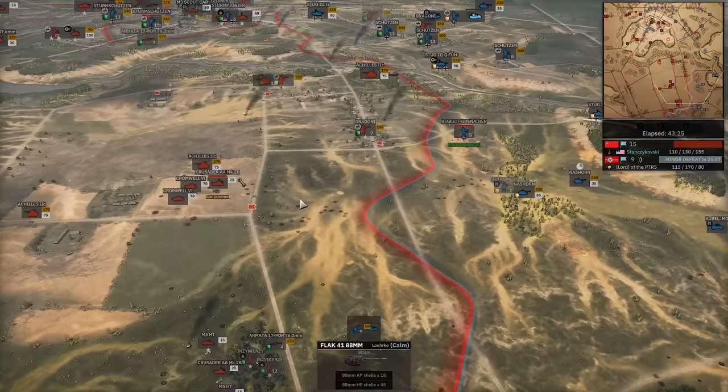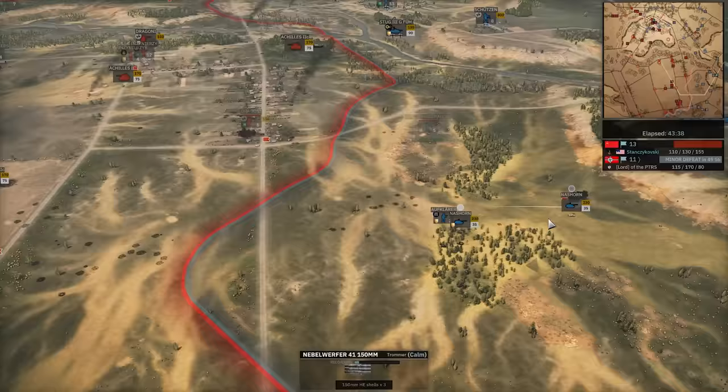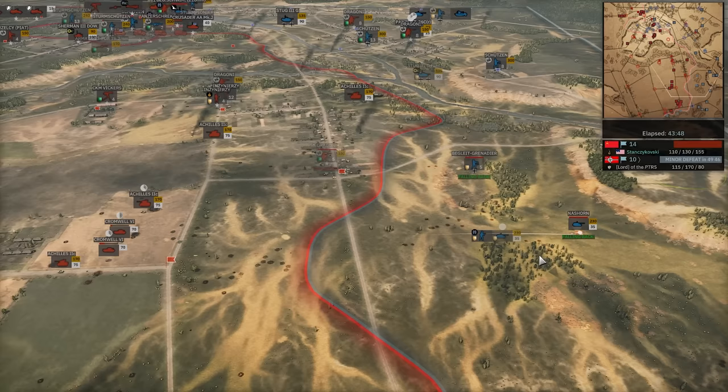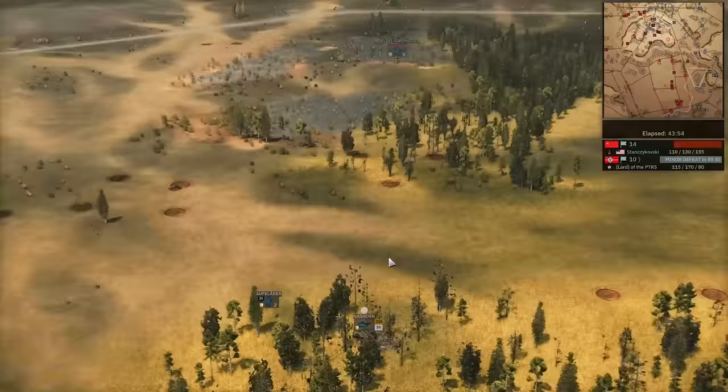Nazhorn moving forward to save the day. Nebelwerfer going after the Dragoni. Nazhorn finishes off the Crusader AA, but now there's one Achilles in with two Cromwell 6s. Boom — misses. Why is he not shooting the Achilles? Takes out one Cromwell 6 — nice kill. What is this Nazhorn doing? It's just looking at them. Oh, rage. Achilles here goes down though. Nazhorn finally gets his butt in gear. Misses. Now there are three Achilles — I don't think there's any chance against those. Down it goes.